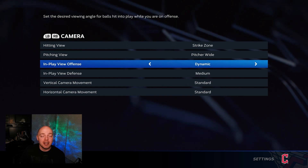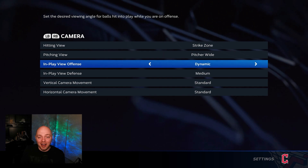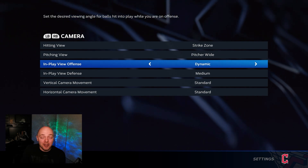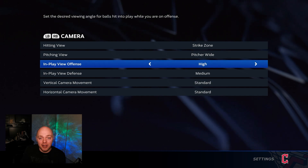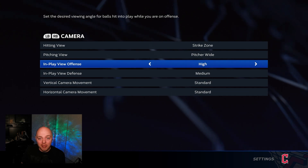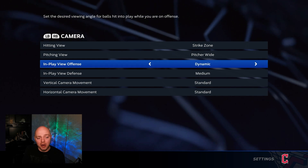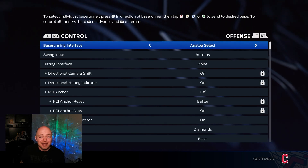Lastly for settings, the in-play offense view — I use dynamic simply because it's the coolest looking view when you hit a home run or get a perfect perfect animation. If you don't care about that, I recommend changing to high or medium. High is very good for being able to read pop flies — you can tell early if the ball is going to drop and move your runners accordingly. Medium is also good, but high gives you a better opportunity to read the ball. But if you're here just to see dingers, pick dynamic.